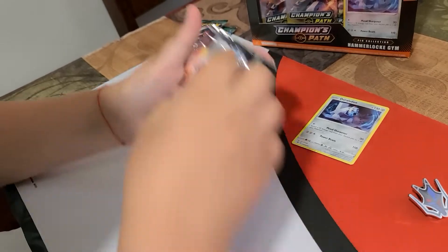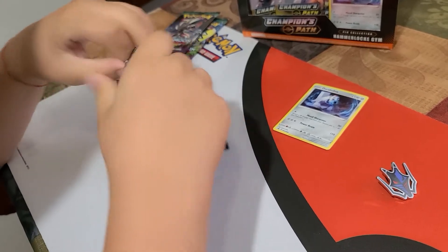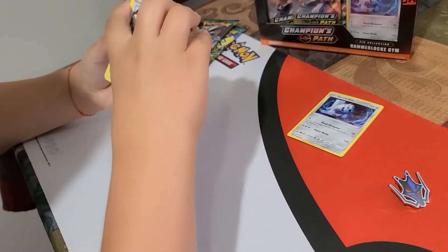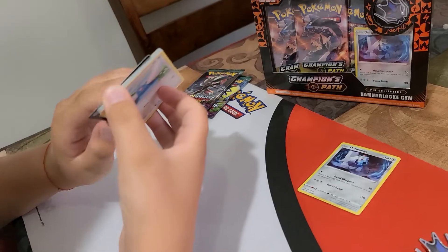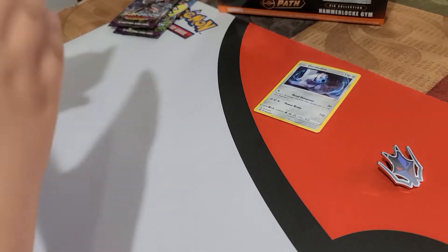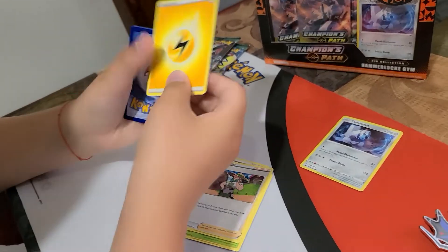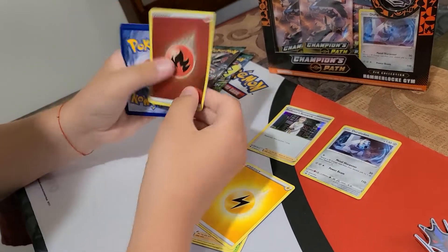Let's begin to open the first pack of Champion's Pack. We rarely open Champion's Pack Pokemon. This is going to be our second time opening Champion's Pack. Okay, it's hard. Duraludon, Milo, Electric Energy, a Hollow Rare Professor Research - nice - and Fire Energy.